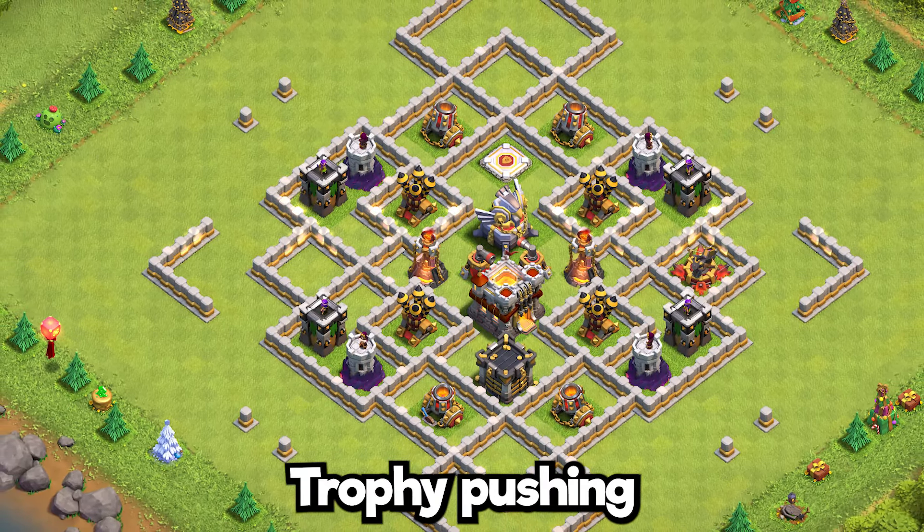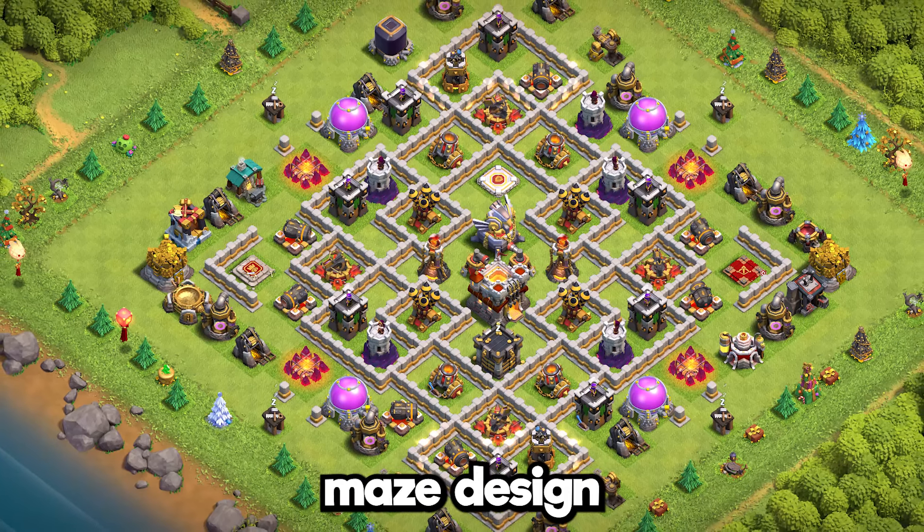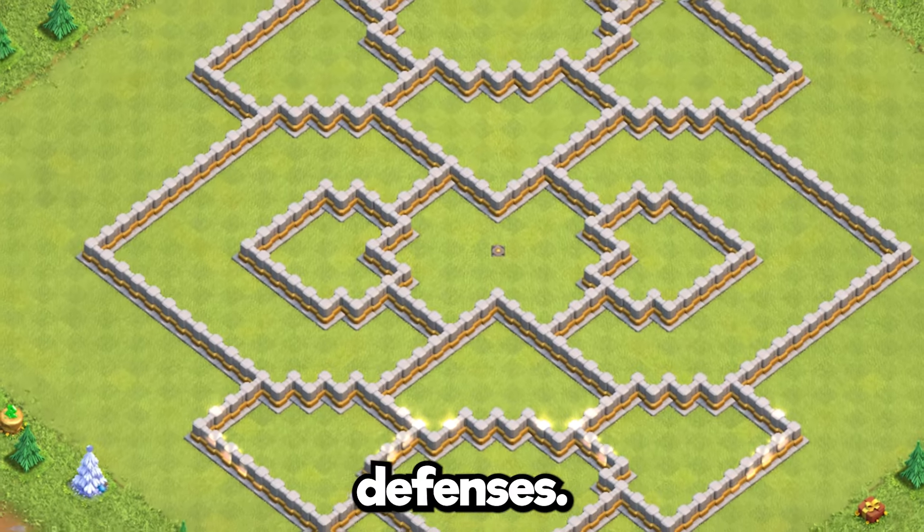Base 13: trophy pushing and war base design. Anti-air troops attack in a great maze design, heavily protected by the infernos and air defenses.